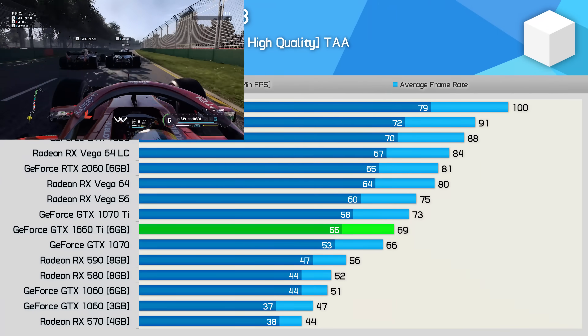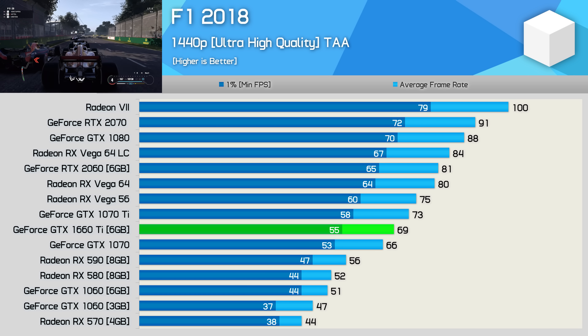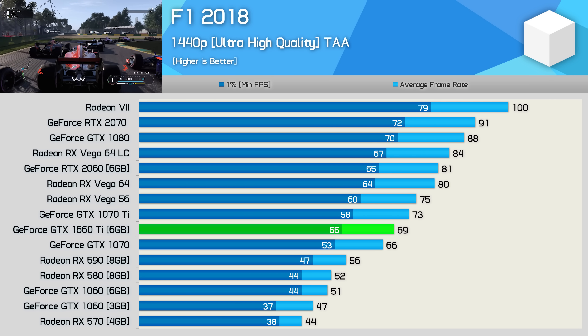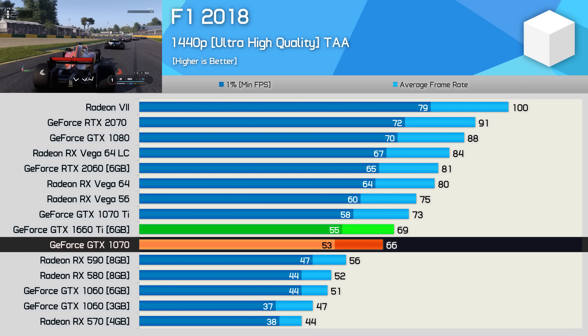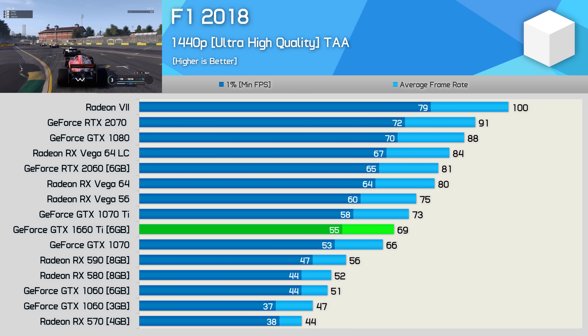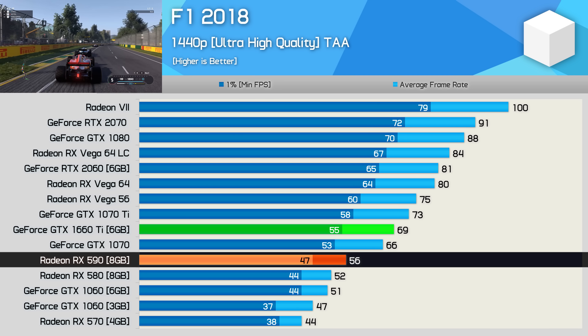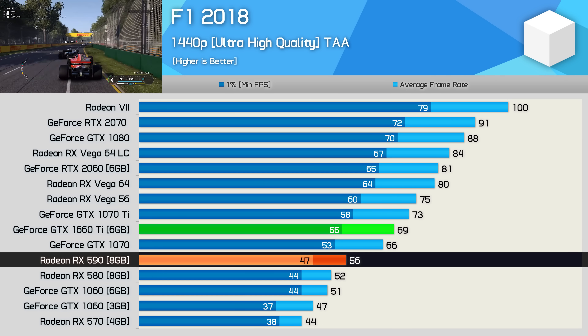F1 fans will appreciate what the GTX 1660 Ti has to offer for less than $300 US. Basically you're looking at performance somewhere between the GTX 1070 and 1070 Ti. The Radeon GPUs do perform very well in this title, but even so the 1660 Ti dusted the RX 590 by a 23% margin.